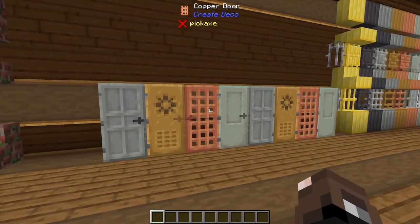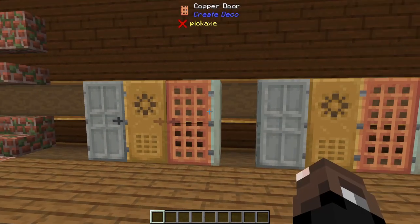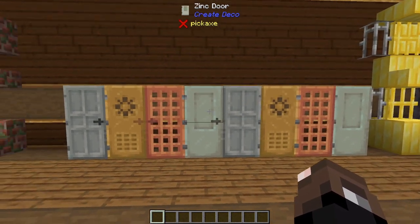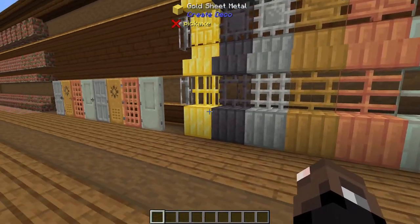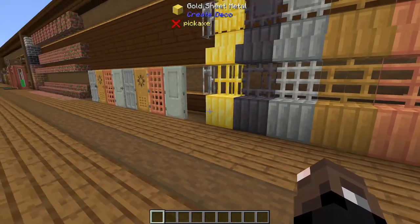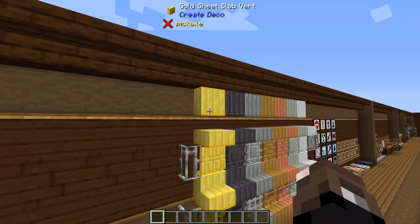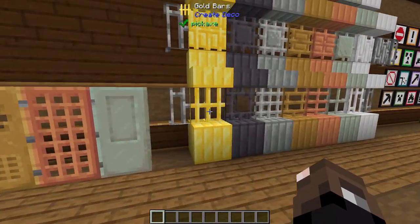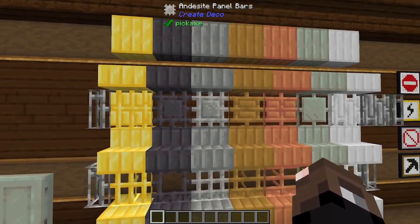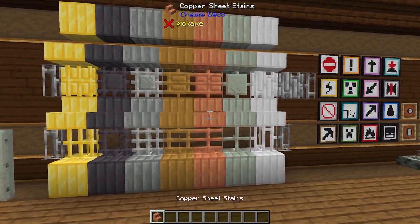The mod also adds four new door types: andesite, brass, copper, and zinc doors, and all of these have a locked variant where you need a redstone signal to open them. It also adds sheet metal blocks in iron, zinc, copper, brass, andesite, netherite, and gold, available in block, stair, half slab, and vertical half slab forms, plus bar panels and panel bars for each — a lot of different options if you really want to decorate using these new blocks.